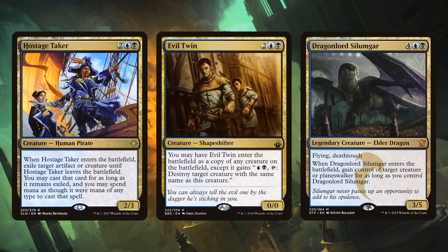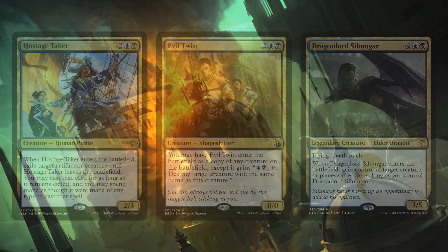They can also blink stuff like Cloudblazer or Knight of Autumn, or all the great Dimir cards like Hostage Taker, Evil Twin, or Dragon Lord Silumgar. Hostage Taker and Evil Twin can take our Niv-Mizzet hostage or copy it for more value, but also pivot to steal or copy opponents' creatures. Silumgar is just pretty great and belongs in the deck no matter what.